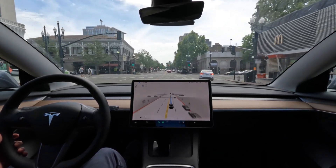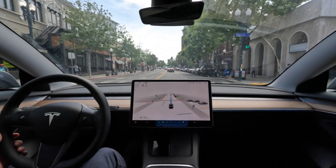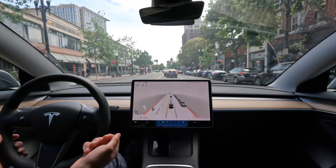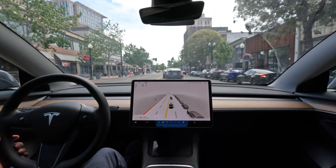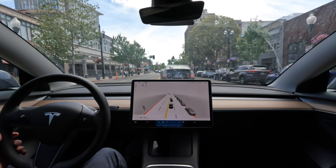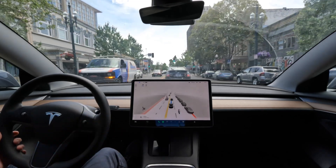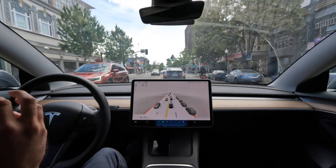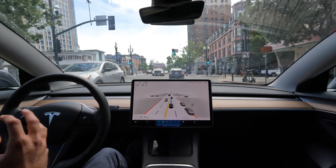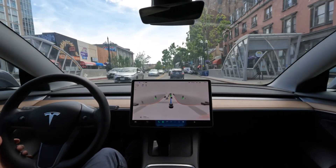So we're slowing down a little bit preemptively, although it's totally fine because we're coming up to some stopped cars. That is new behavior — it's slowing down earlier, and it's visualizing cars that are much further away than previous builds. That just gives me a little more confidence knowing how far away the car can see, and that it's making decisions a little bit further ahead than previously.